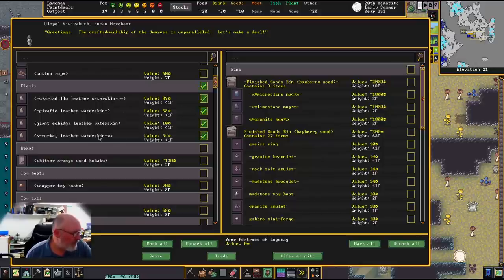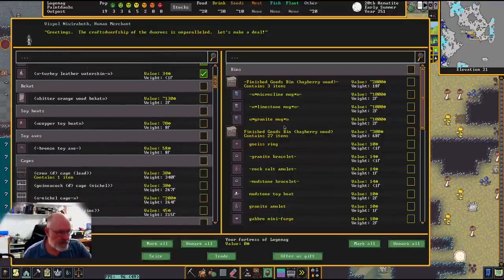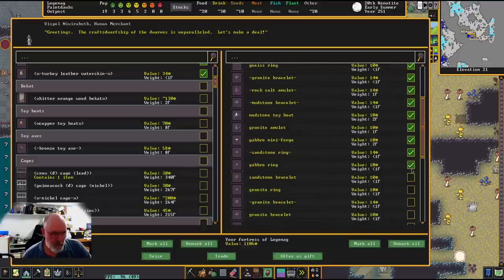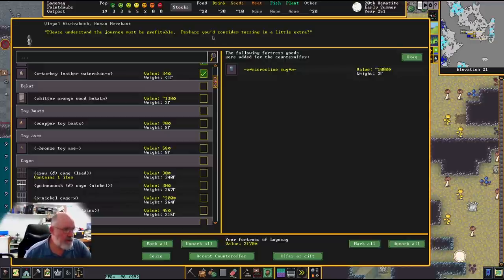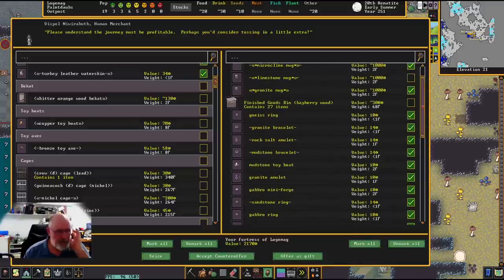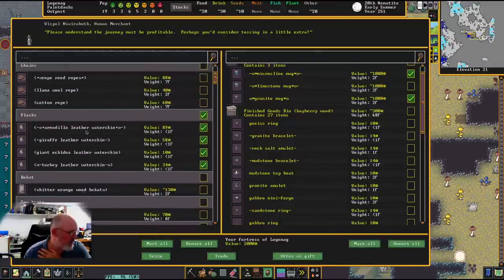You can see the turkey leather water skins and things — I might grab these as well. We're going to need to build them ourselves. These flasks are for when we start to get a military — they need a backpack and a flask so they can stay out in the field a bit longer. That's all looking good so we'll go with this one at 935. Let's give them the jewel-encrusted granite mug. There's only a small amount of trade profit in there so let's load it up a little bit with extra stuff so they can get even more.